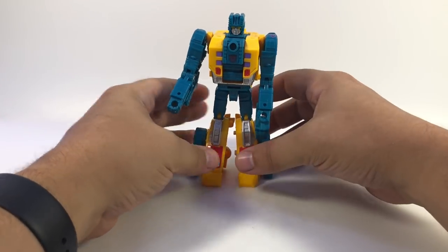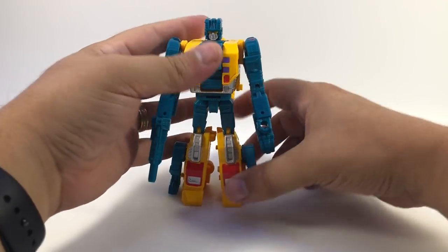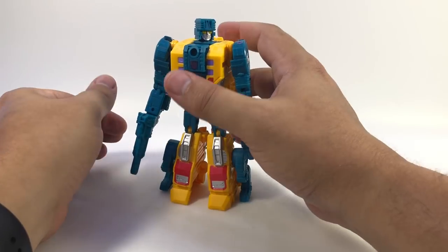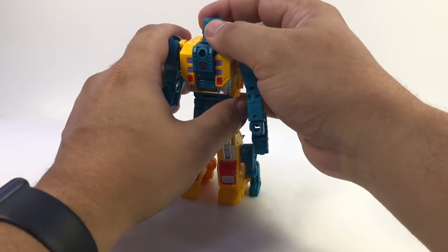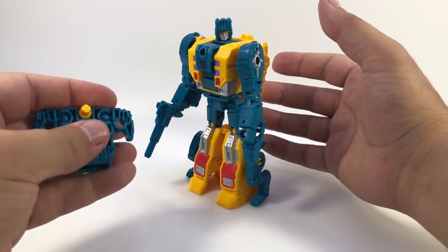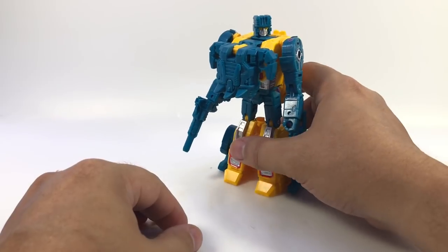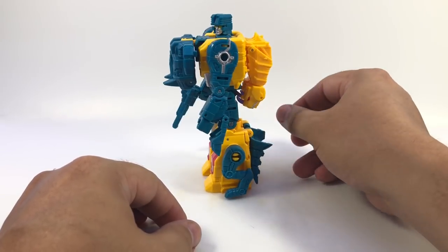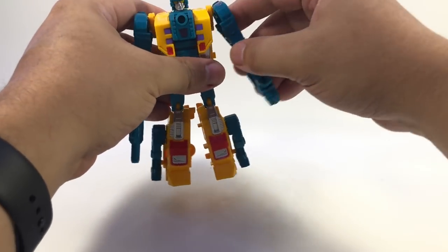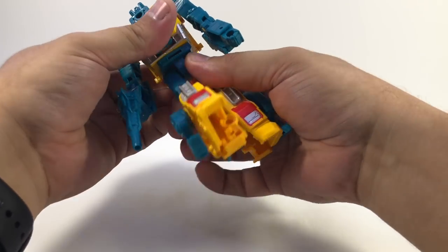Give him his pistol and here he is in robot mode — very serene looking. I do like the yellow and teal. Blot looks kind of grumpy; Cutthroat looks kind of serene too — actually all of them look serene, Blot's the only one with any emotion. Big yellow goggles. You can put a prime master in here and plug it in if you want to use the power of Nexus Prime or any of the other primes. He's got a swivel neck, ball joint at the shoulder, and a bicep swivel.